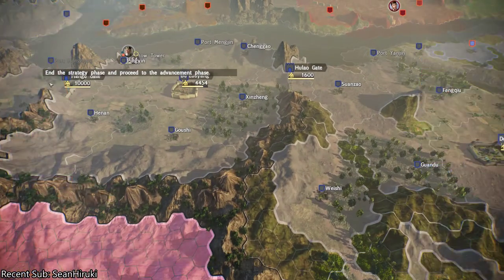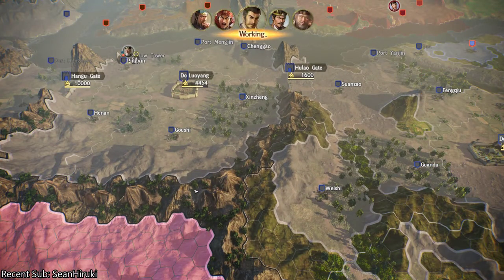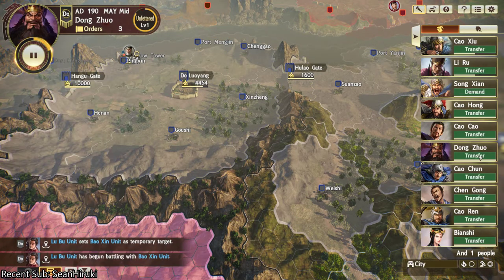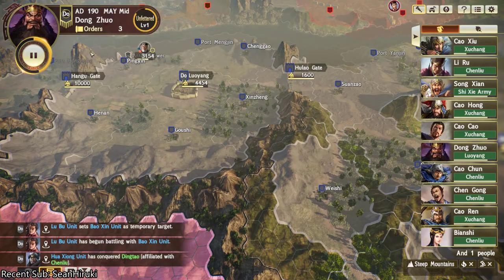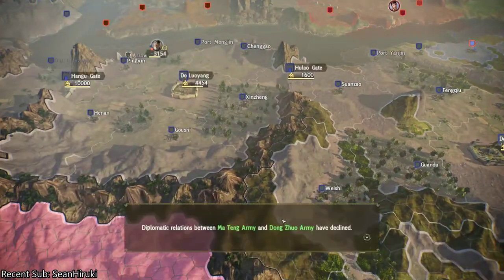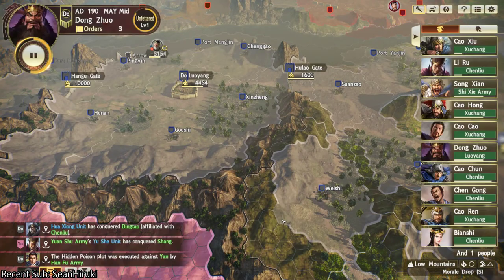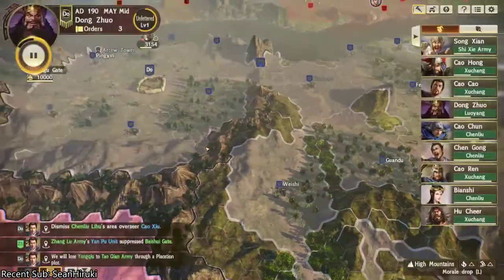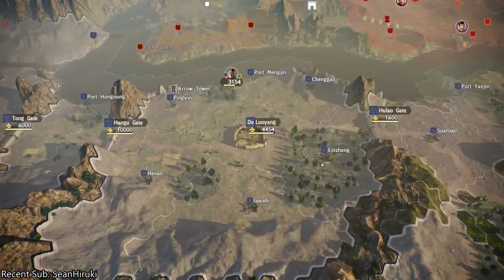I'm just going to skip this turn here, and then we're going to watch Dong Zhuo essentially move. Dong Zhuo is still transferring to Luoyang.